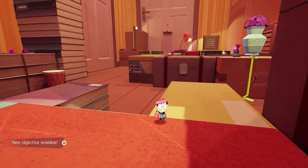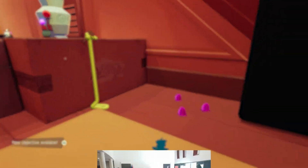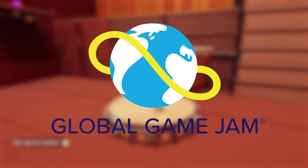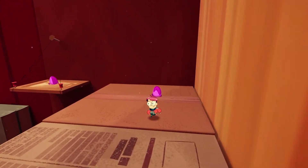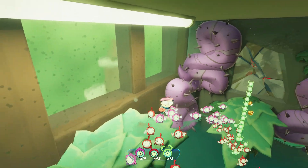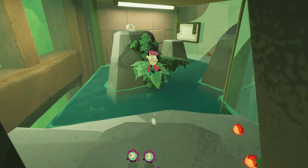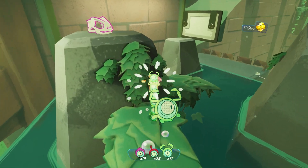The story of Tinykin starts in 2019, when Romain, together with three friends, participated in that year's Global Game Jam. Developers had 48 hours to design a game based on the concept of what home means to you. During the game jam, Romain and his crew created the prototype of what would become the 3D platformer we know today.